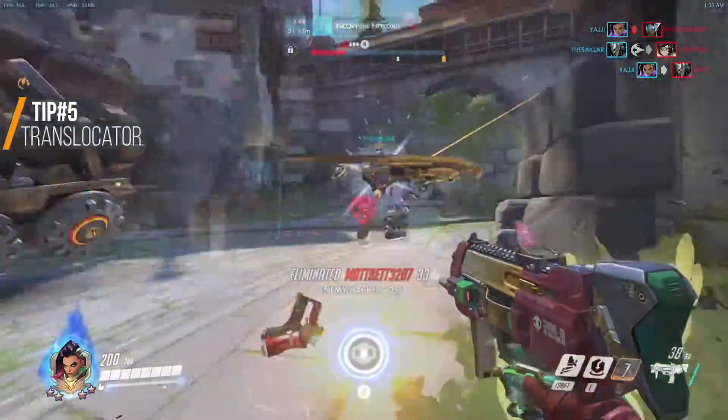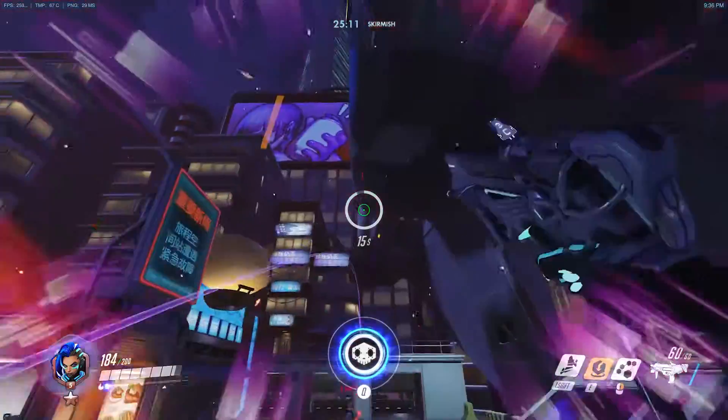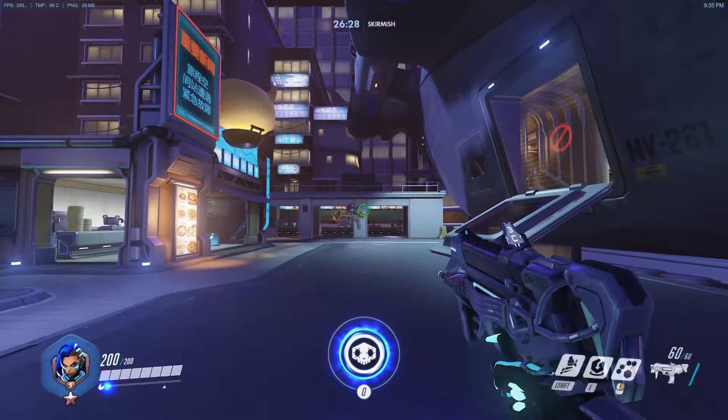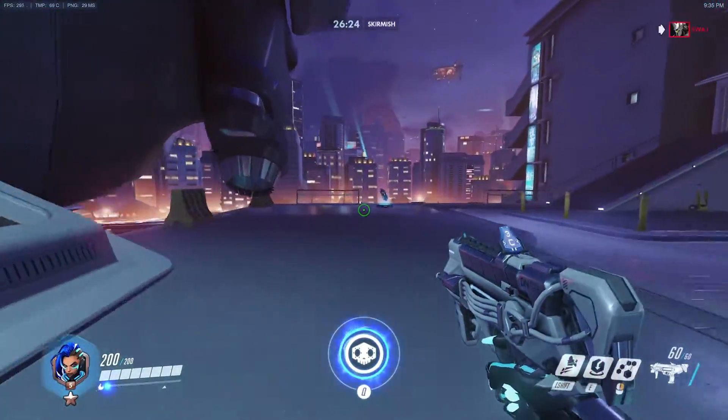Tip number 5: You can use your translocator to escape and avoid some situations. You can use it to get out of gravitons, you can also use it to dodge Roadhog hooks by throwing it towards them in case you don't have time to look away, and you can also use it to dodge Reinhardt charges by throwing it right above them for the same reason in case you don't have time to look away.